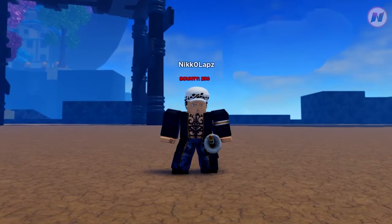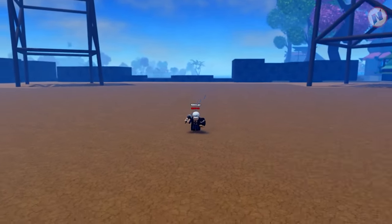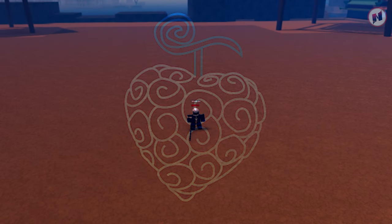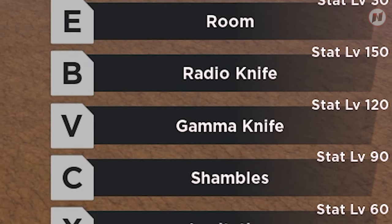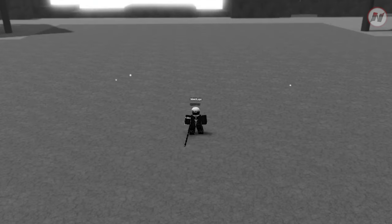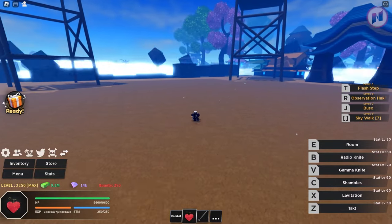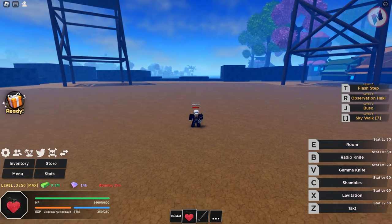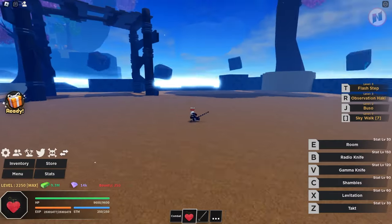Here we are in the showcase area. I've got the brand new Ope Ope no Mi fruit — they completely reworked it. There are six skills, and obviously these skills won't work if you don't have the Room activated. So the first thing we do is activate Room. This is huge! There are these new rocks floating around the room which make it more lively. It looks really dope.